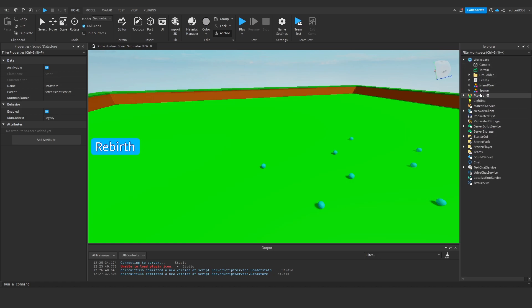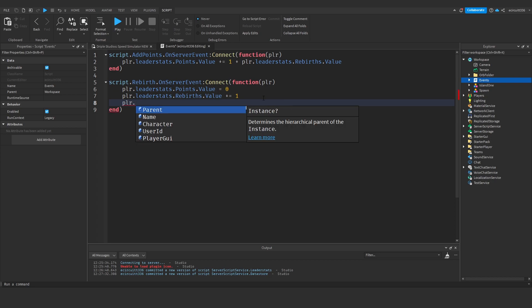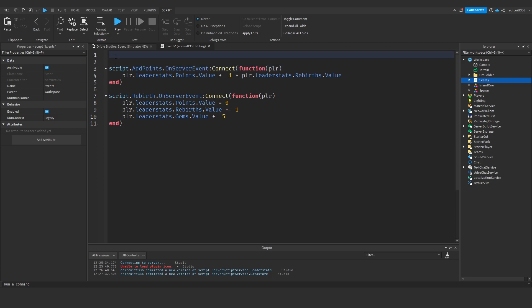Next we're going to go into our event script and under our rebirth event, after we've increased our rebirths.value by one, we want to increase our gems value. So player.leaderstats.gems.value plus equals — I'm going to say five. I'm going to make a variable at the top called gems_per_rebirth and set it to five, then here we'll plus equal gems_per_rebirth. So now we can easily adjust how many gems we get per rebirth.